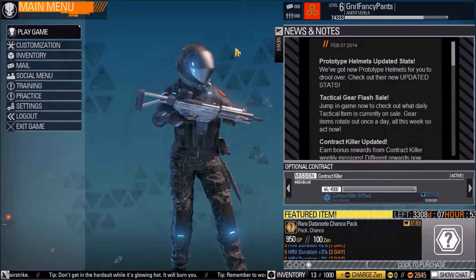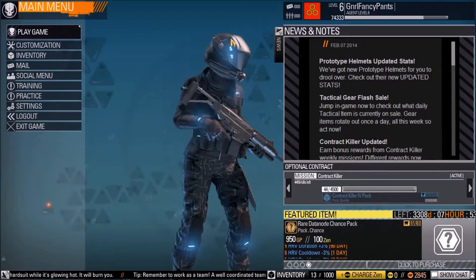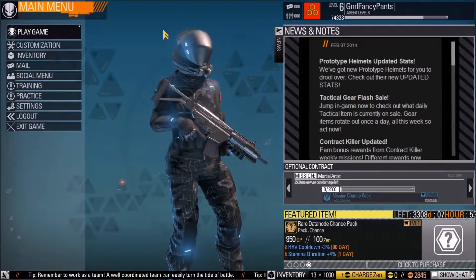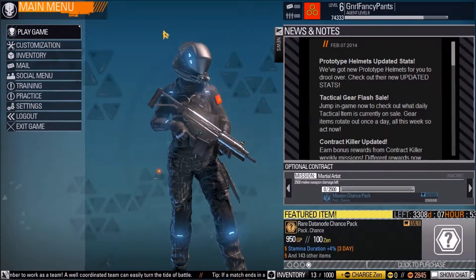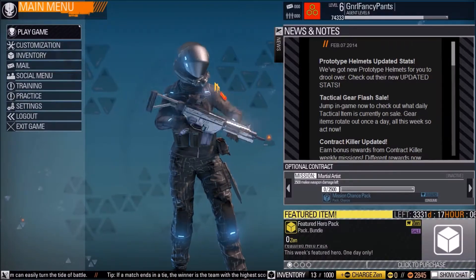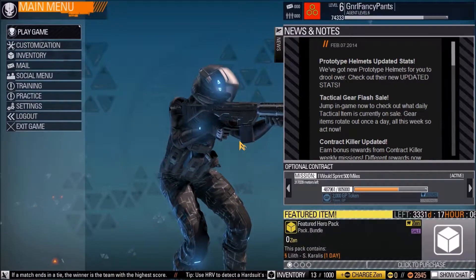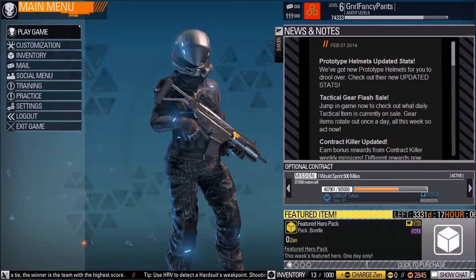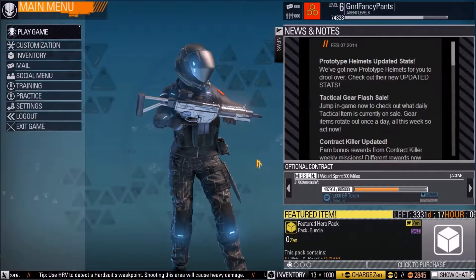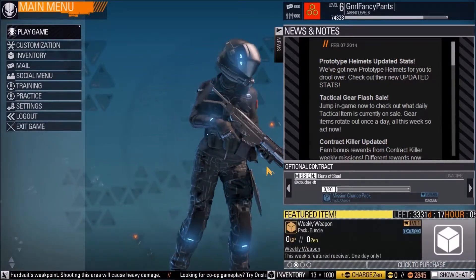Since this game is free to play, they do have a cash shop called Zen. This game is made by Perfect World, by the way. A lot of the items — more cosmetically speaking — you have to pay Zen, which is real cash money basically, to unlock them. Other things like guns and various accessories you can put on guns you can either unlock by doing missions or by purchasing them with in-game currency.